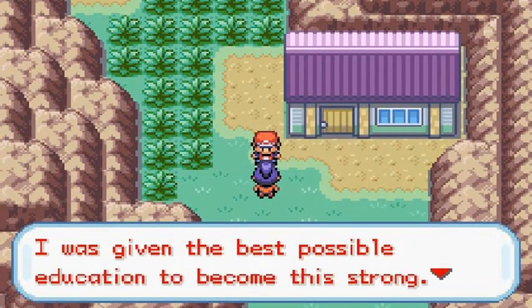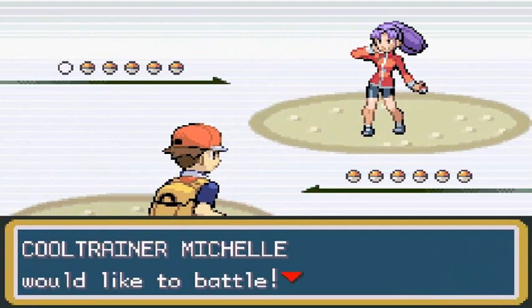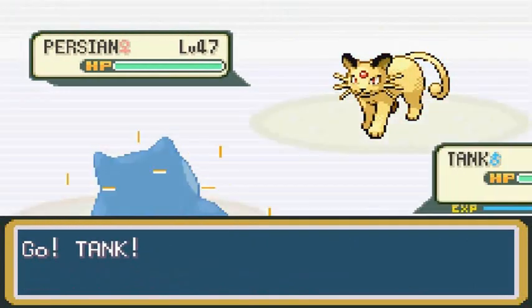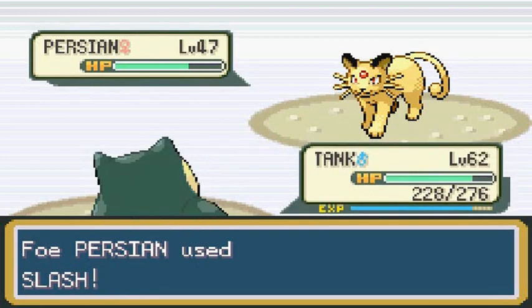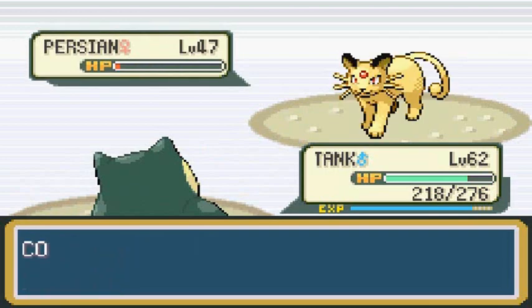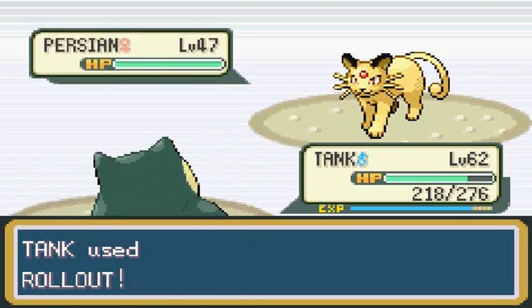Let's go ahead and take on this trainer. She says she was given the best possible education to become this strong and doesn't want to lose to anyone. It's Cool Trainer Michelle, and as you can see she has five Pokemon. Battle these two Pokemon trainers, and the more you battle against them, the stronger they'll become — I think up to level 55. These guys are the perfect people to grind against to get to level 70 before the next Pokemon League challenge.